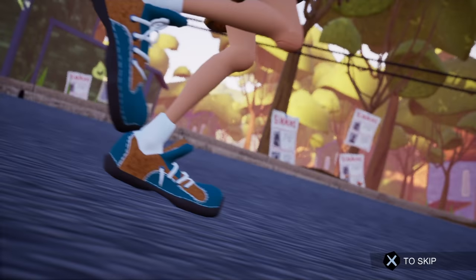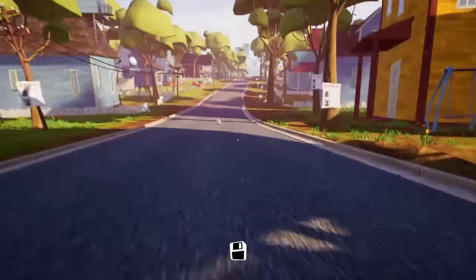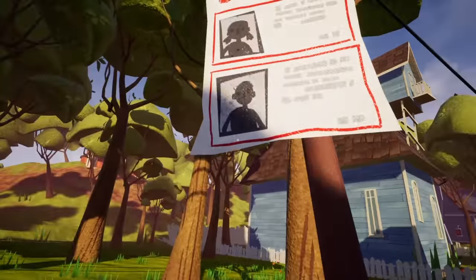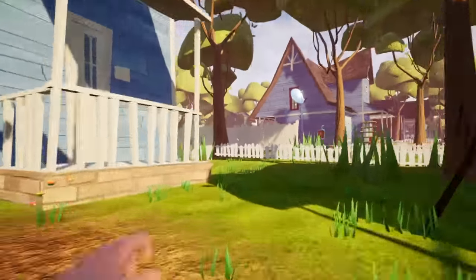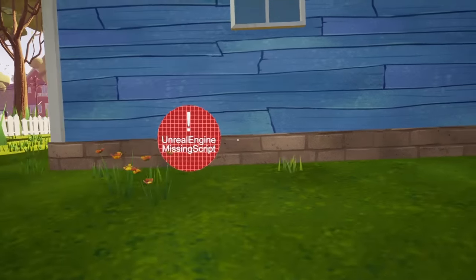As you can see, you start with this cutscene and he kicks the ball. What you usually do is you head over there and you go over to the neighbor's house with all these creepy missing posters. So what you really want to do is go to this house over here, and you will find the first Unreal Engine missing script.